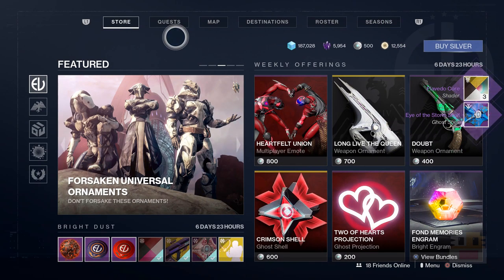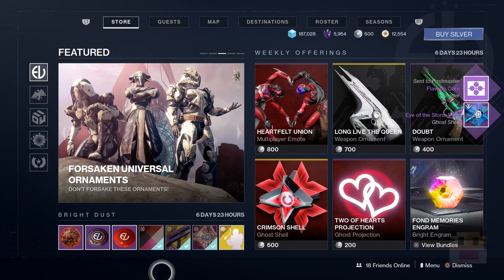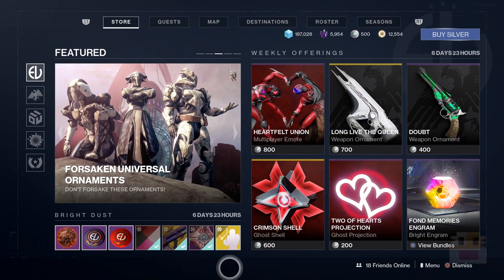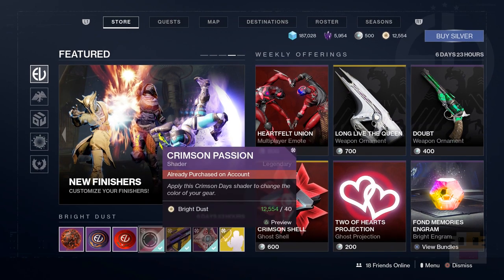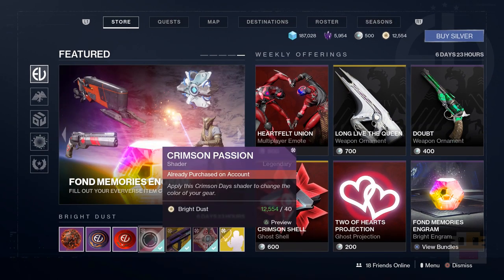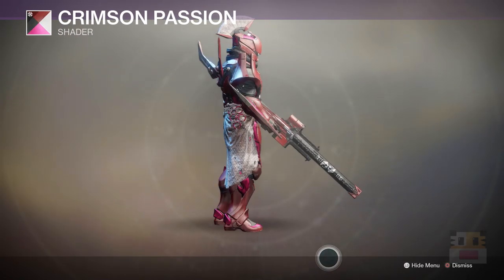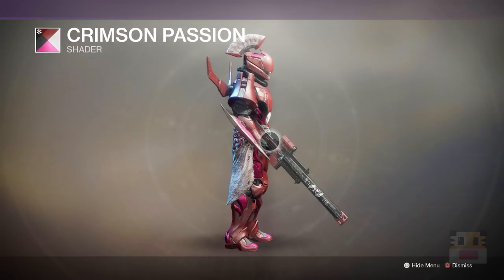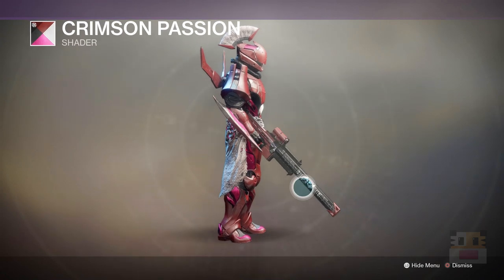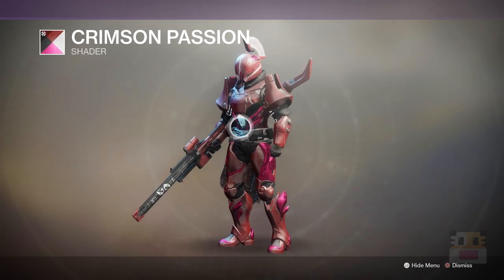Moving on to Eververse's inventory — she does have a lot of Crimson Days stuff available, which is really nice to see. For Bright Dust items: first, we have the Crimson Passion shader, which is a very nice shader. On my Titan it looks very pink, but on other classes it looks a bit different. On weapons it looks like a light red and I really like the way it finishes. Interestingly, Izanagi's is not supposed to be colored, but the shader preview colors it — that's weird.